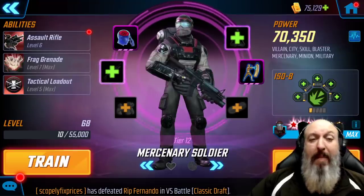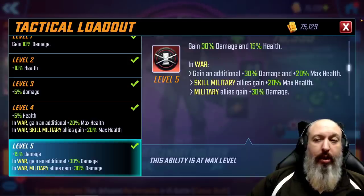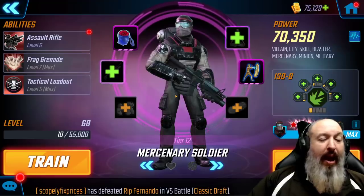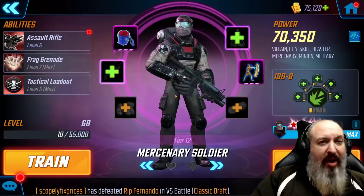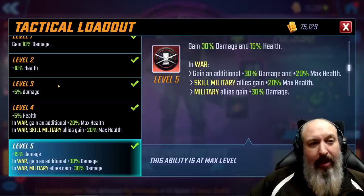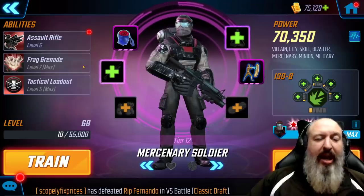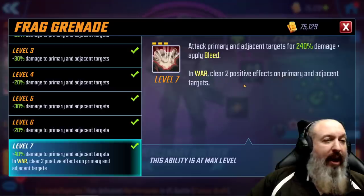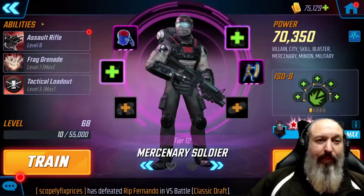Another absolute must for this team is the passive for the Merc Soldier. My biggest problem is that on an absolutely worthless character that's been resurrected from the dead, they're now requiring a T4 on him. He is basically a stat stick at this point, and they're forcing us into a T4 to make it so that you clear two positive effects. Kind of dirty — it feels bad, man.